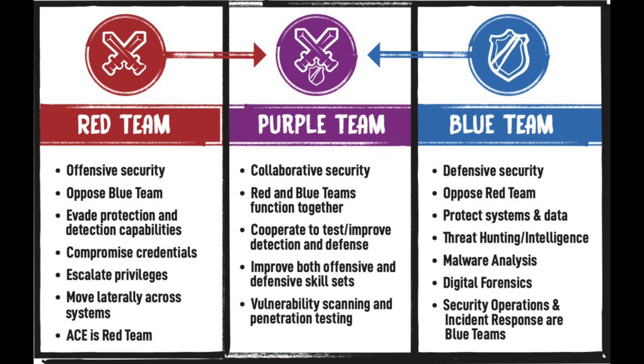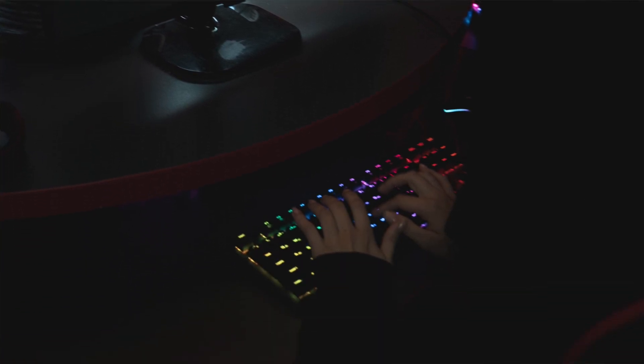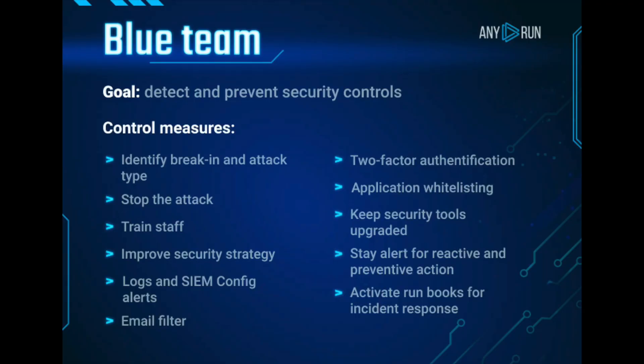For red team versus blue team: the red team is the offensive security team and the blue team is the defensive security team. When you think of red team specifically, you think of capture the flags, hackathons, hacking challenges, and using tools like Metasploit, Burp Suite, and Nmap. The blue team — which in some companies is also called the SOC team — focuses more on vulnerability management, SIEM tools, and looking through logs for anomalies, essentially protecting the organization against intruders, while the red team looks for vulnerabilities before a potential attacker can exploit them.